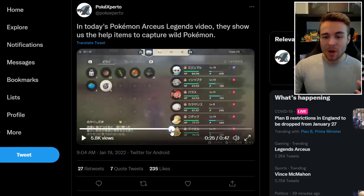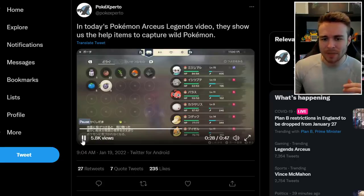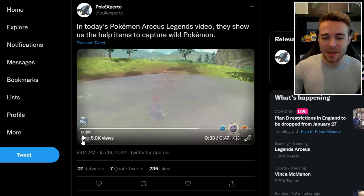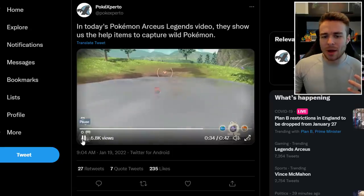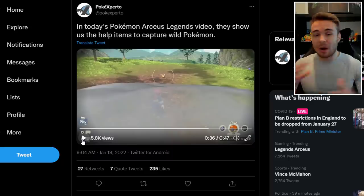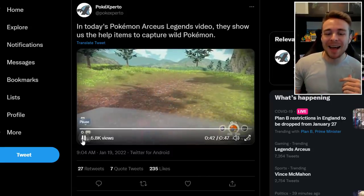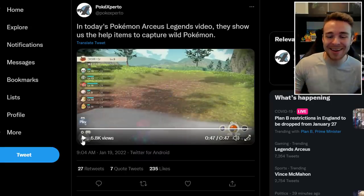Moving on to smoke bombs — the UI shows Poké Balls, Heavy Balls, a Potion, Aurum Berries, and some other items: 17 Poké Balls, 21 Heavy Balls. Instead of using a berry, they use a smoke bomb — or smoke ball, whatever it's called — which basically just shrouds the area in smoke. It gives you time to hide yourself so timid Pokémon that would normally run away don't flee. Then out of the smoke comes a Poké Ball and just catches the Cricketot. It's actually really cool.